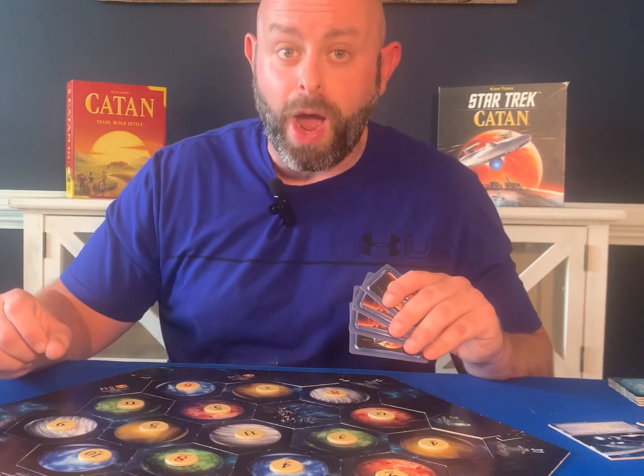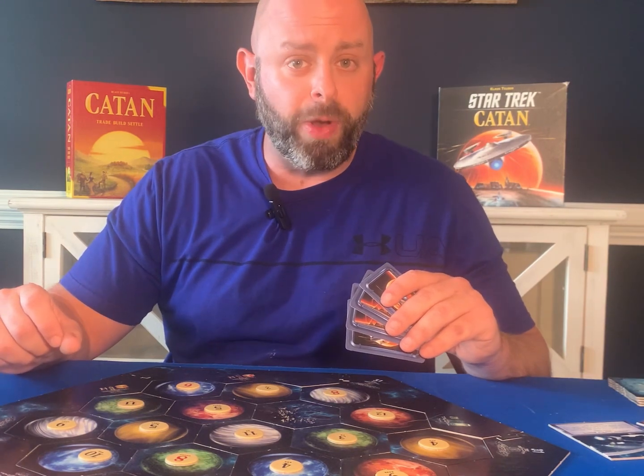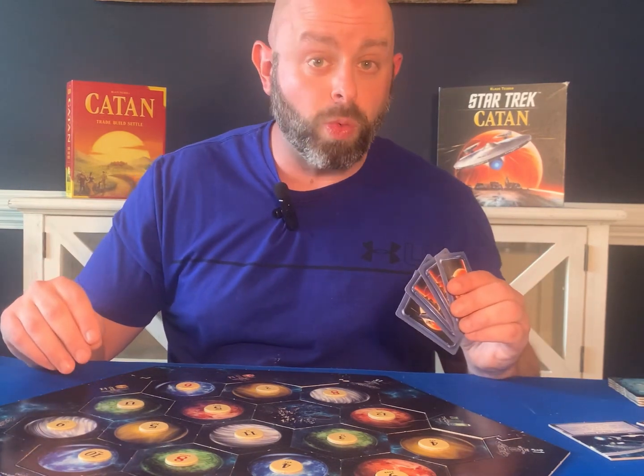House rule number sixteen: whenever you're playing with more than four players — and everybody knows you can play Catan with expansions — increase the card count allowed by one. So rather than seven cards per player, allow eight. Whenever you have so many people at the table, that makes things just a little more fun, and people aren't losing cards so much whenever the robber is rolled.